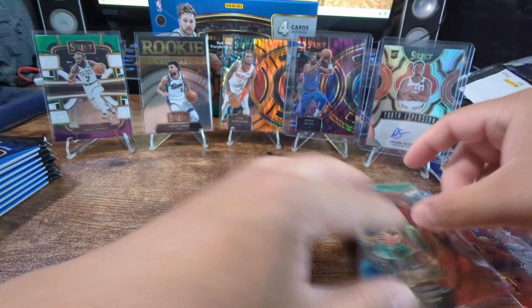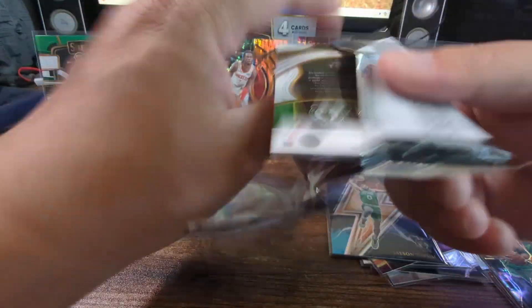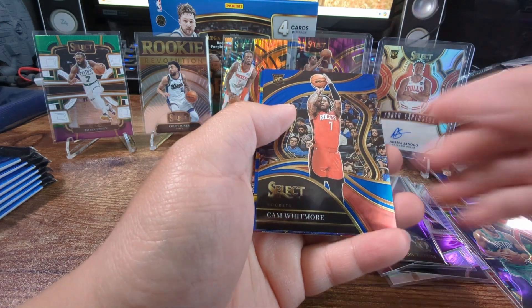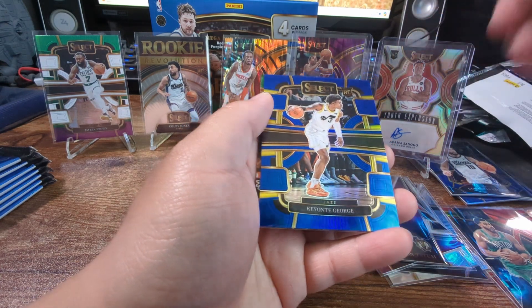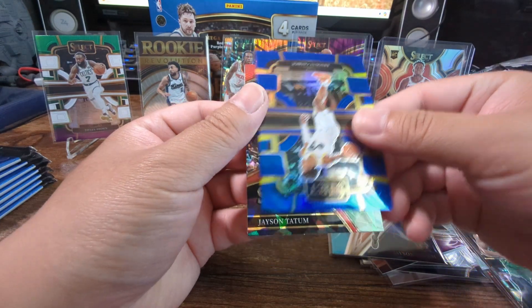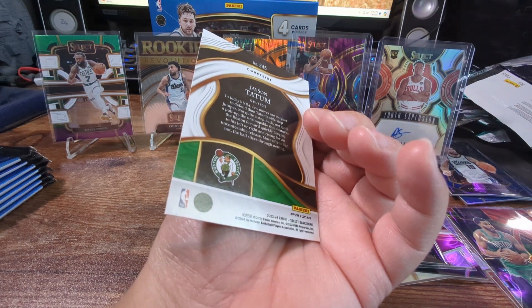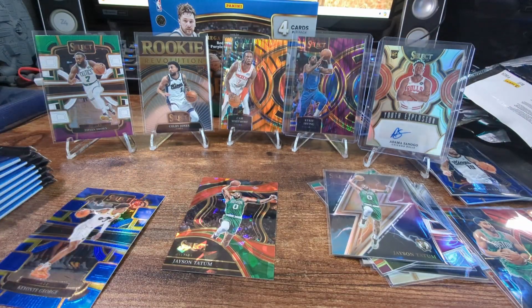It's weird how Panini does that sometimes. All right, let's keep going. Damar, Cam Whitmore for a rookie, Keante George - nice. Oh my god, another Jason Tatum but now it's Courtside! Let me grab more sleeves - whoa.